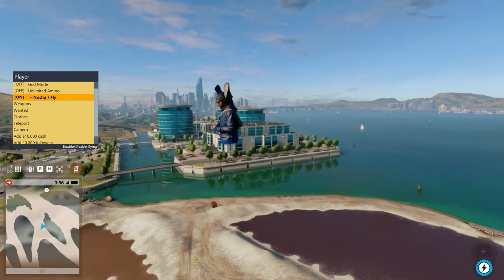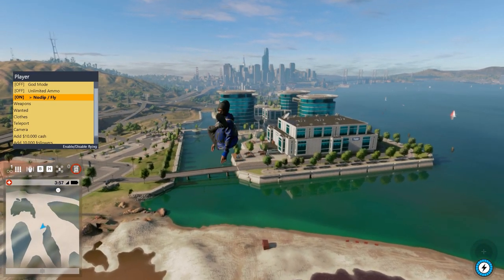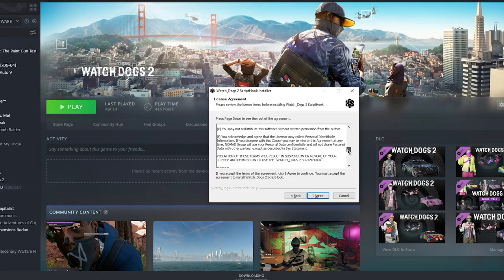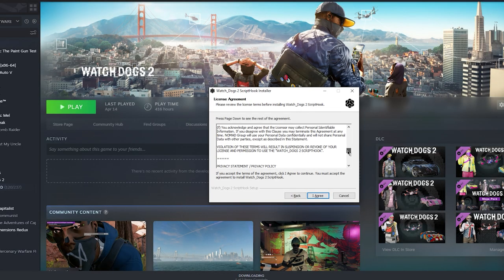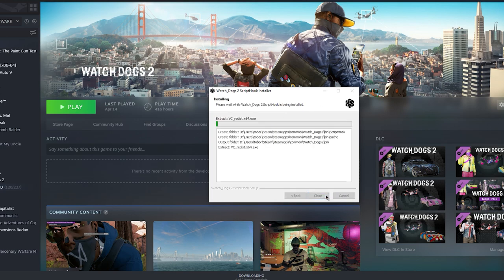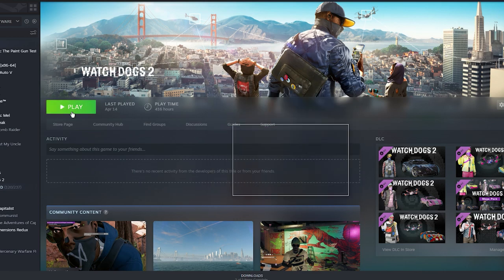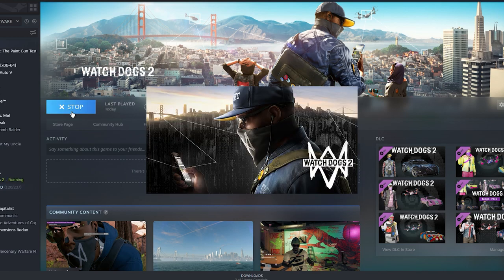You can spawn different media messages, give yourself money, give yourself followers, turn on god mode, and infinite ammo. The fact that it's actually so simple to install is great — you don't need to move any files around. All you need to do is run the executable and go through the installer, which takes maybe one or two minutes tops. The only thing required is knowing where your Watch Dogs 2 game directory is on your computer, but besides that it's really easy and super simple to install.